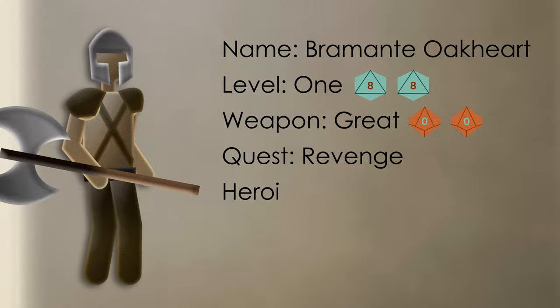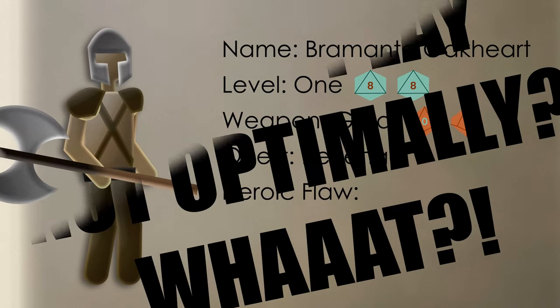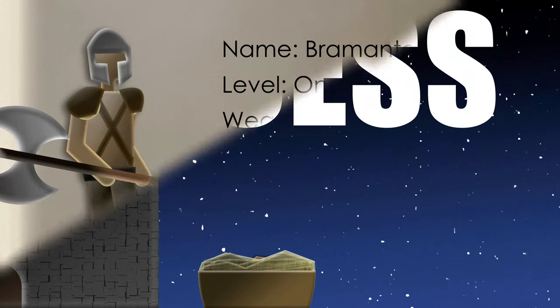Bramante isn't perfect though — we'll give him a heroic flaw. This will make it fun and give him a little boost when he plays in a way that isn't totally optimal. Let's make Bramante impulsive. This means that whenever he attempts a challenge without planning ahead, he can reroll the result once.